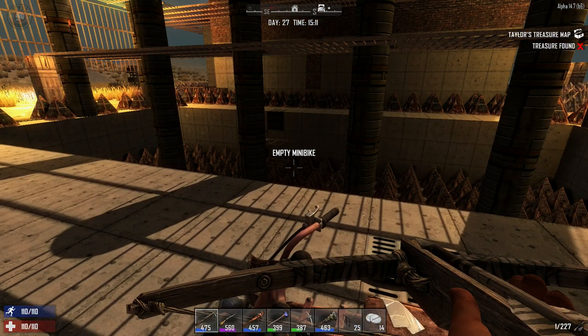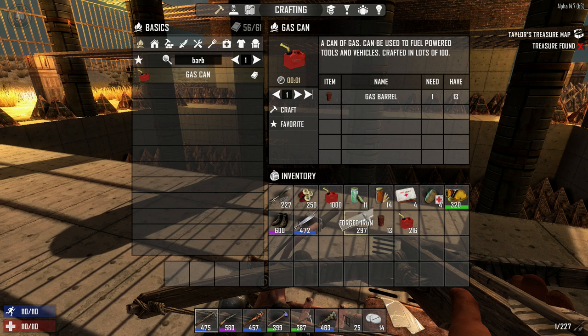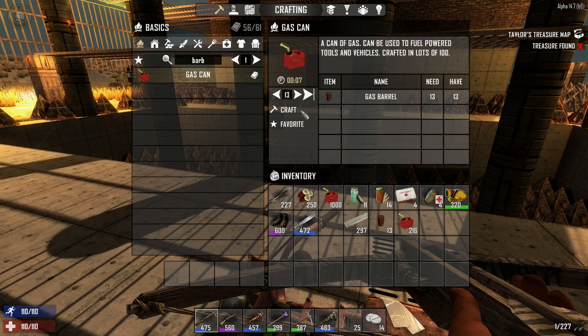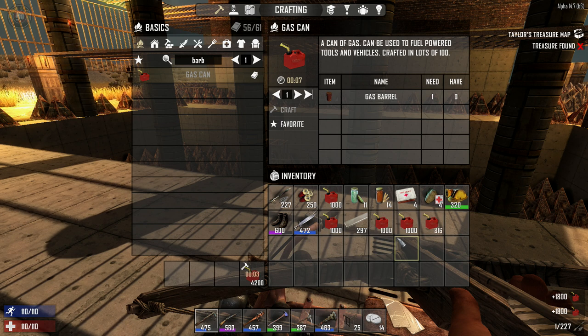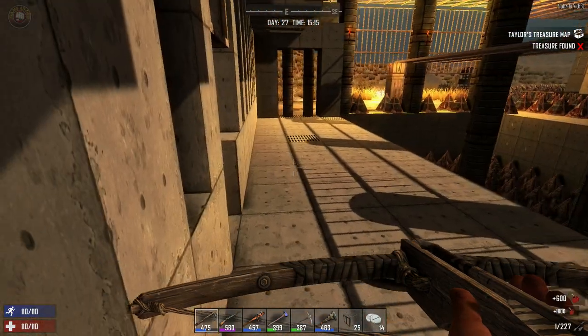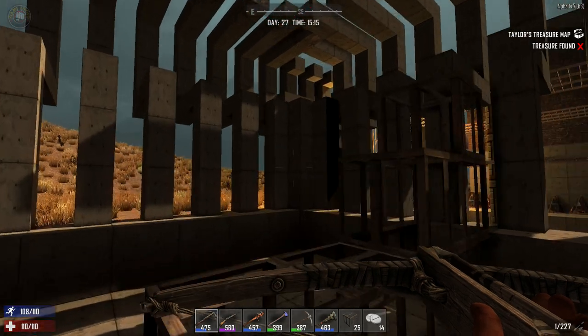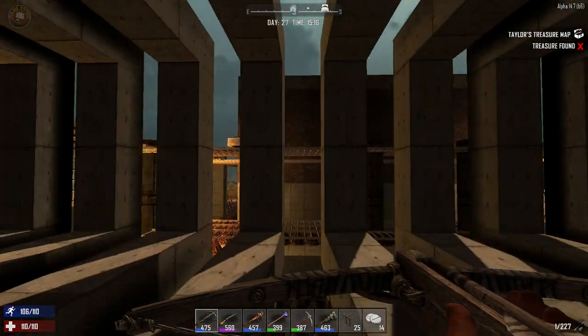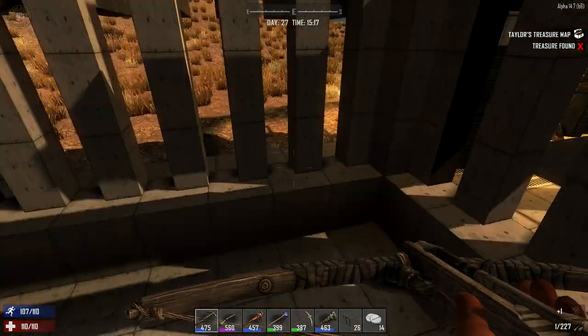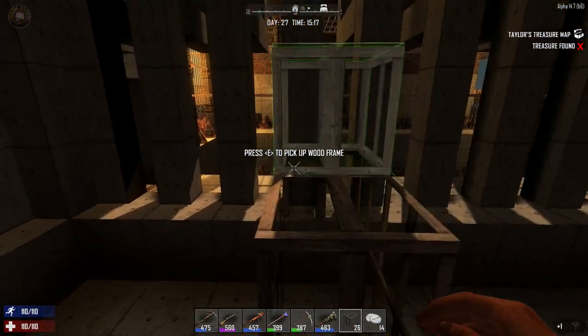We got these cans from the ghost town. We have to do the recipe — 13 gas cans, giving us 260 each. That's way too much, I'm not carrying all that. We'll drop it off inside here. I didn't think it'd give me that much — I thought it was 216, but it gave way more.